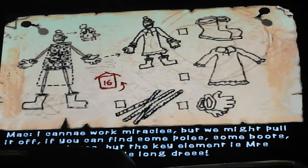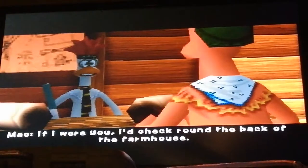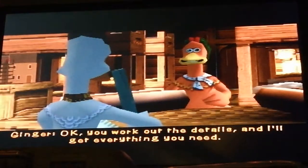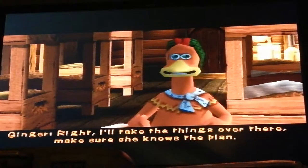I can't work miracles, but we might pull it off. If you can find some poles, some boots, some gloves — but the key element is Mrs. Tweedy's long dress. If I do a check round the back of the farmhouse. Okay, you work out the details, and I'll get everything you need. Perhaps I'll be great for this. She's over in Hut 16, and we'll make the disguise up there. Right, I'll take this over there and make sure she knows the place.